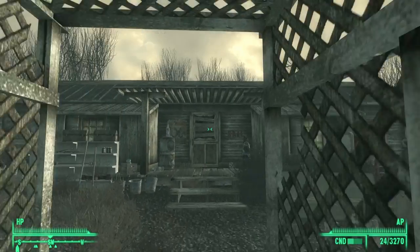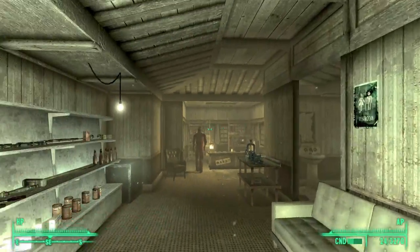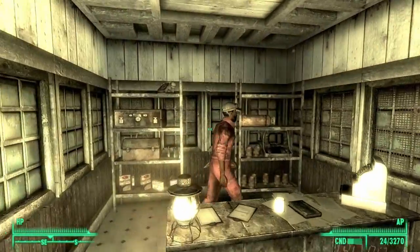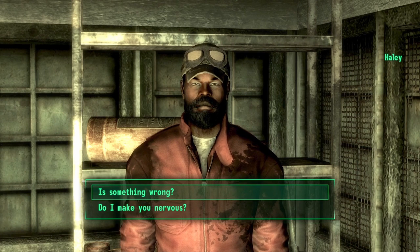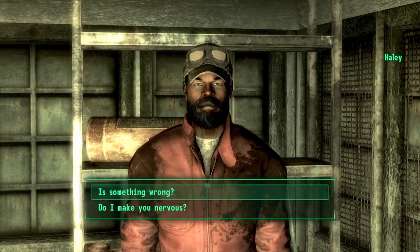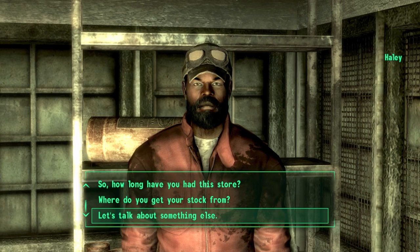Once you've made it to Haley's Hardware just go ahead and go inside, and once inside go ahead and speak to Haley. Select the first option and then select the very option at the bottom asking to talk about something else.